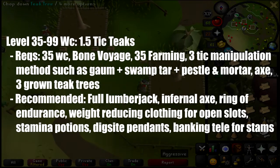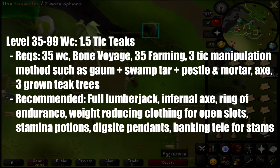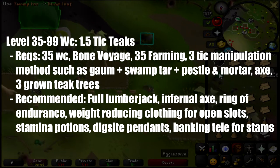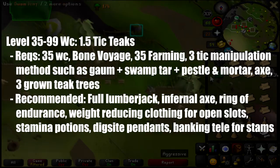Level 35 to 99 woodcutting is 1.5-tick teaks. The requirements are 35 woodcutting, Bon Voyage, 35 farming, 3-tick manipulation methods such as a guam plus swamp tar plus pestle and mortar, an axe, and 3 grown teak trees.